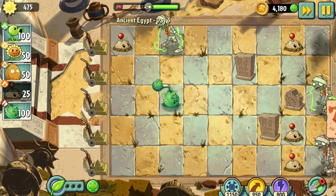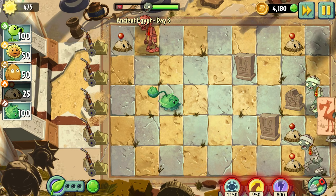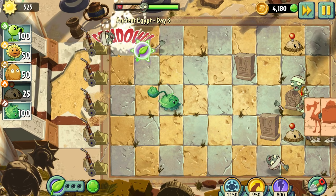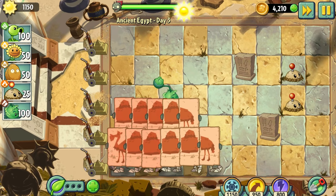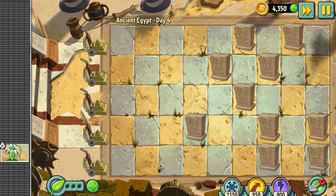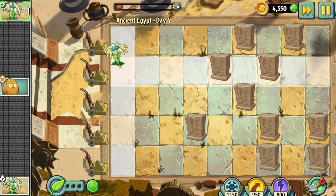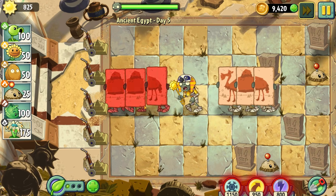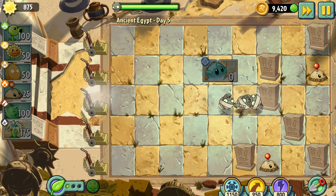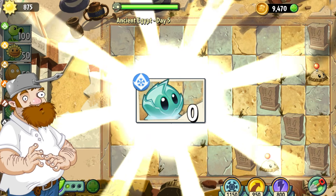Day 3 introduces us to the bane of my existence: the camel zombie. We can only defeat it by either getting extremely lucky with Potato Mine plant food, or by losing one of our mowers. Safe to say, I chose the latter. Day 4 is a conveyor belt level and coincidentally the Bloomerang tutorial, which we can't use — let's just ignore this one. Day 5 is yet another level where we're forced to use one of our mowers, as we simply can't deal with the camel zombies effectively. But at least this level unlocks Iceberg Lettuce — finally, a plant we can actually use.